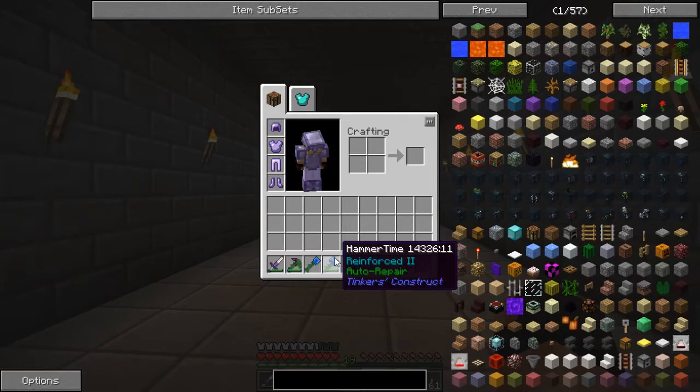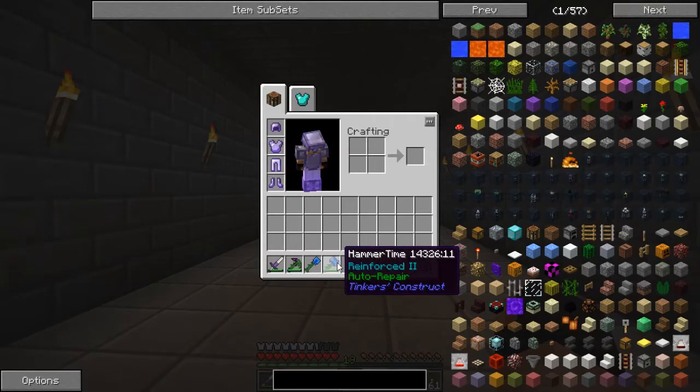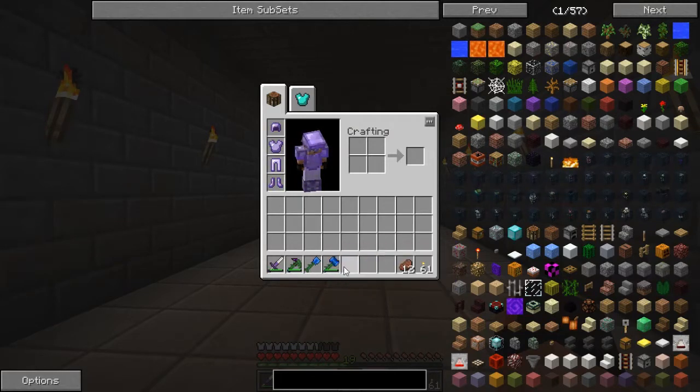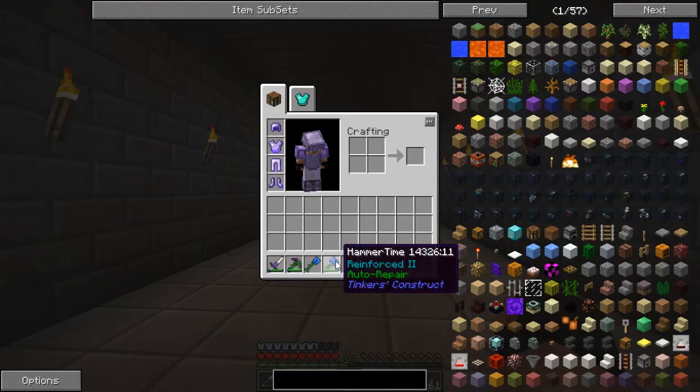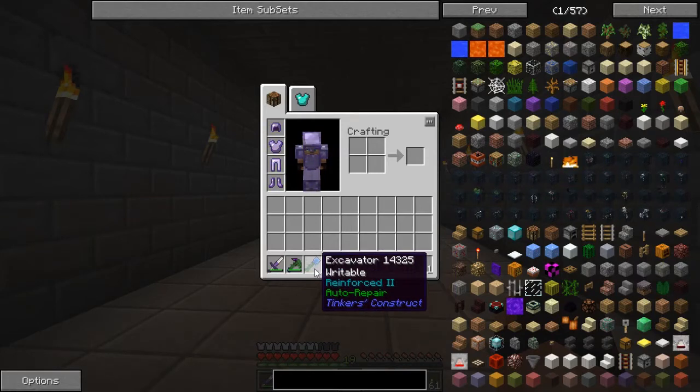I got it with auto repair and reinforced too. The head and the two plates are made out of cobalt, so it's pretty fast. I would like to get some haste on it, that way I can make it even faster. But I don't have any redstone — I'm actually really low on redstone. I was down mining between level 10 and 25, and I'm pretty sure that's where it spawns, but I couldn't find any. I'll have to find a new cave system or something.